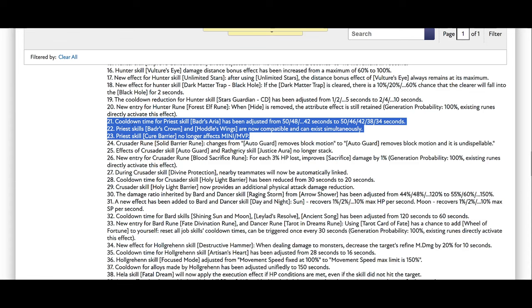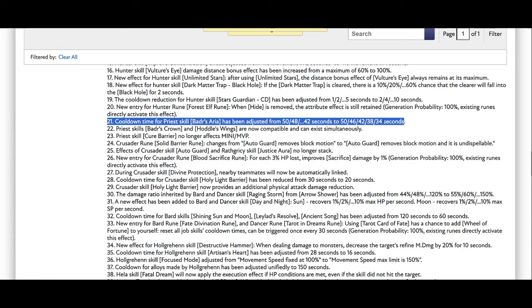There's a buff for RG — quite nice especially for the Butter area, reducing the cooldown from 42 seconds to around 32–34 seconds, which is good for PvP.